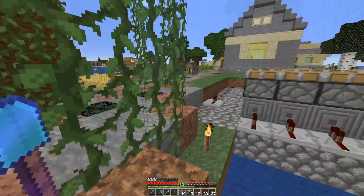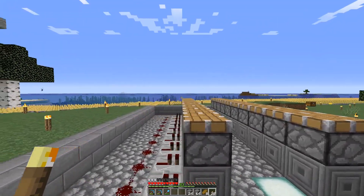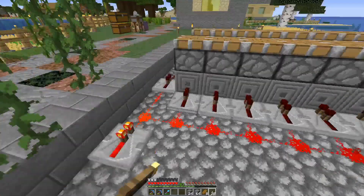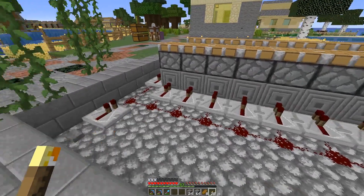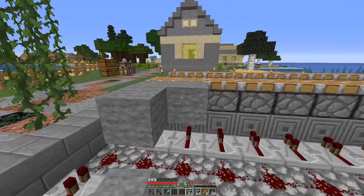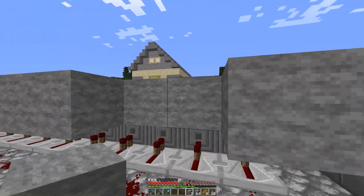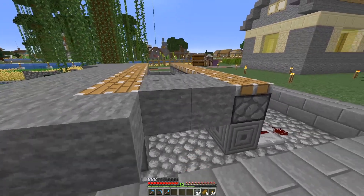All right, so I've got the foundation set up. This is going to be very simple — it's just going to have two rows. I'll plant the cocoa beans on the two rows here and then the pistons will push them up to knock the beans off. I'll have another set of pistons on top to push it back down into place. To collect everything I need a floor here — this is going to be the collection floor. Once this is in, we won't be able to get down here. So we better make it good — it's just going to be plain stone.